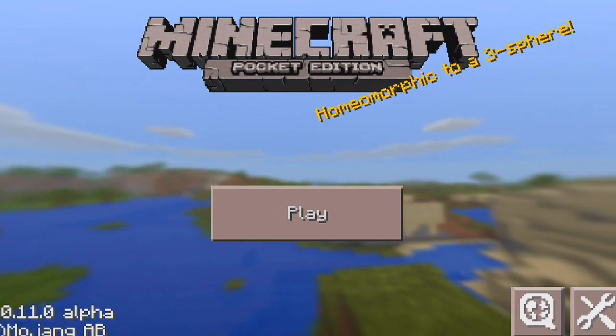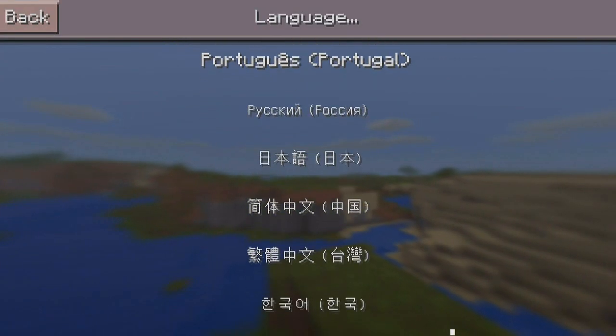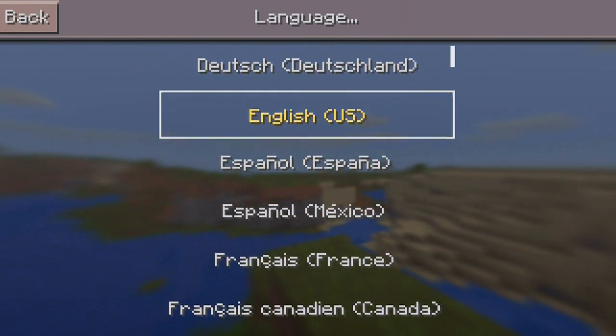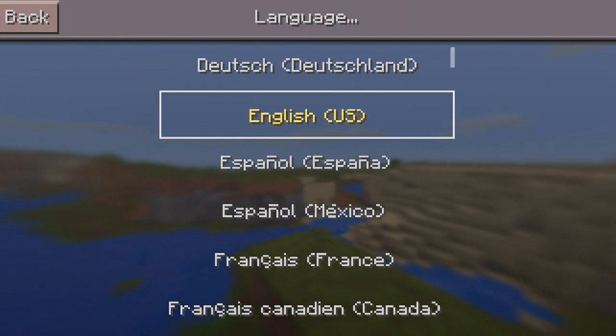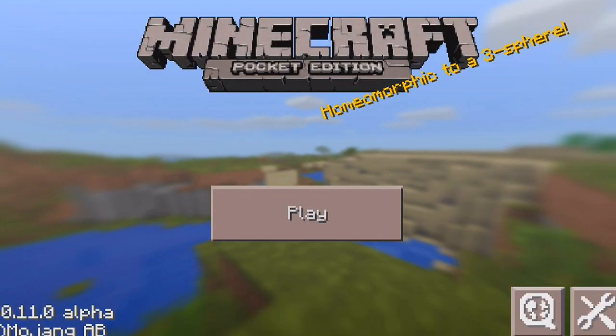So let's get this started. As you can see, we have some new features at the main menu, which is this globe down here. If you click that, it actually lets you change the language. I thought this was very neat, and I'm so happy that they added this into the Minecraft Pocket Edition version.